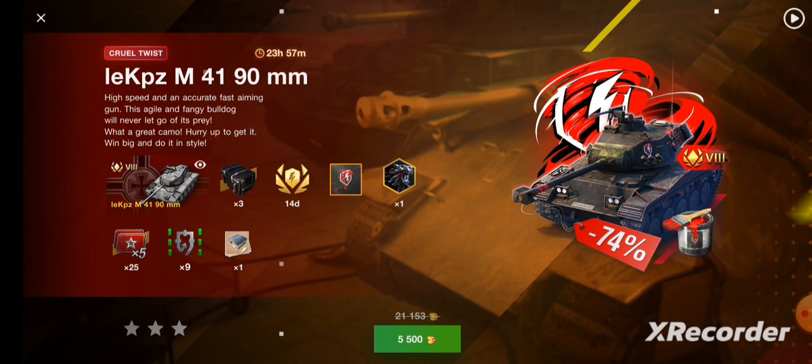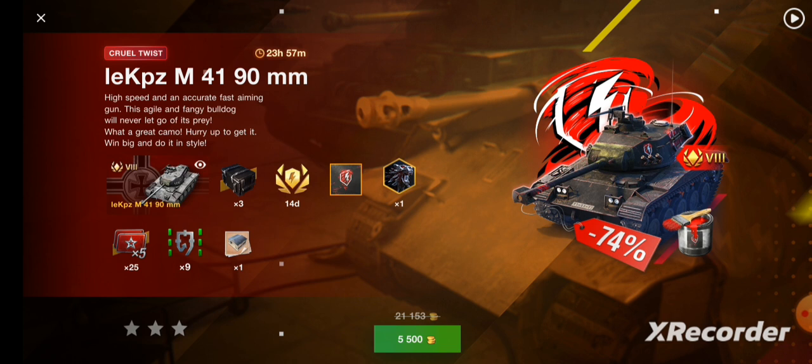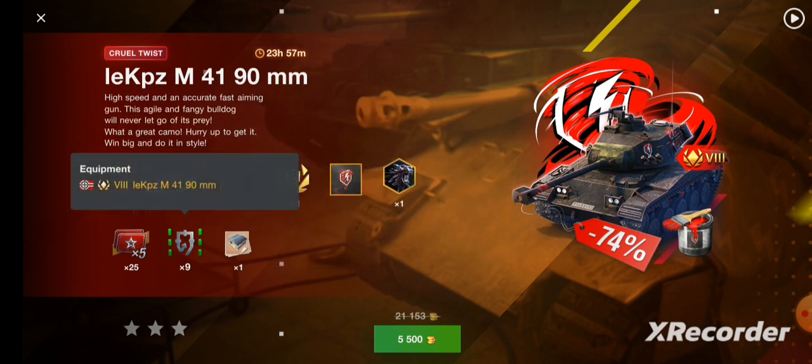It's high speed with a fast-aiming, accurate gun. It's got a really good gun and it's agile. It's also got a cool camo on it. Look at what you're getting: you get the camo, you get a 14-day premium pass, and you get three Collect 'Em All crates.